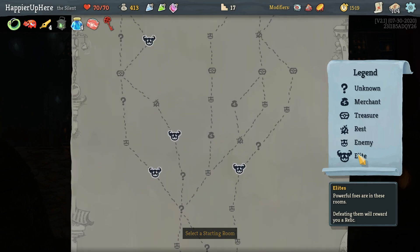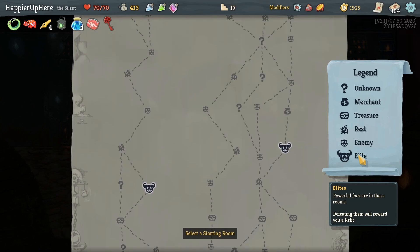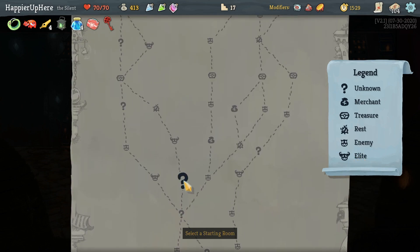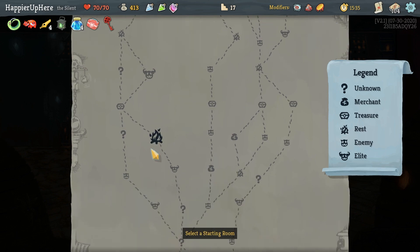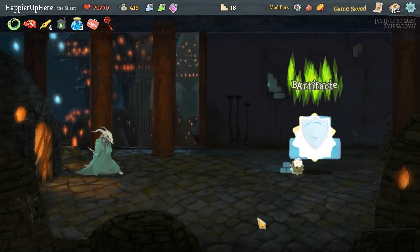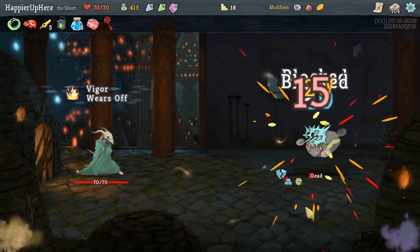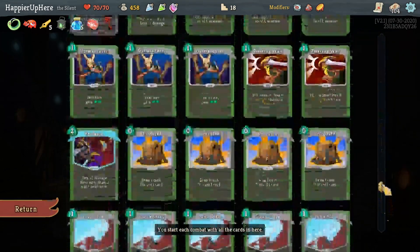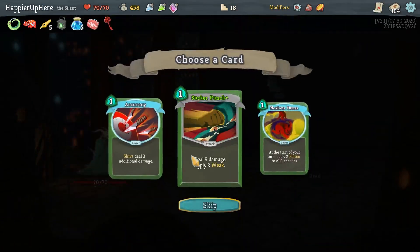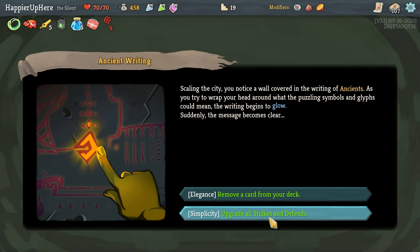On the right side I can do three question marks and a shop. I'll stick on the left - one, two, three, four, and this elite; regular fight, then another question mark, then another elite. That way I'll avoid an extra rest site. Let's just do Skewer - perfect. Sucker Punch, Noxious Fumes, Accuracy - I might have to take Accuracy for a collector bonus. Actually, Noxious Fumes - I might need that too. Let's do that.